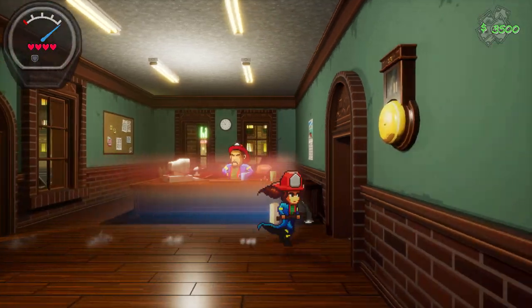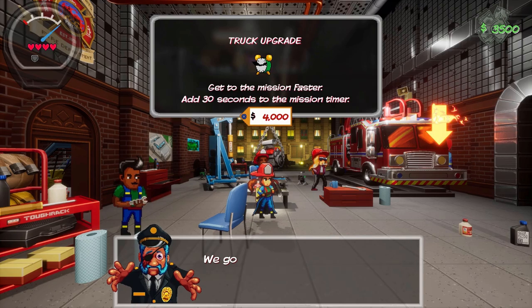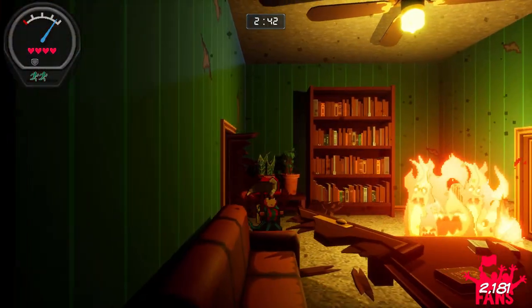Fire Girl herself is the new rookie on the force following in her father's footsteps, and the central hub of this game is, of course, a firehouse. You'll be slowly adding to and improving upon this place based on the funds that you've earned across different missions.